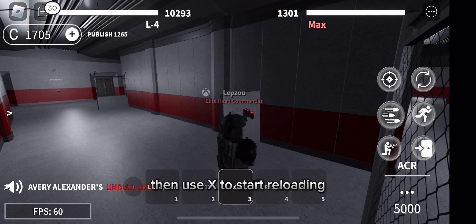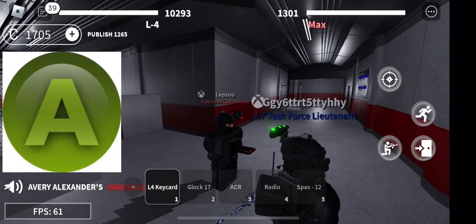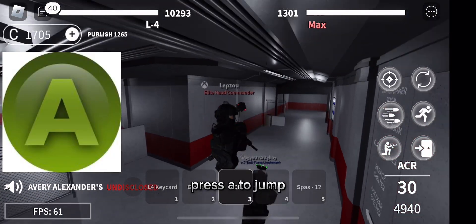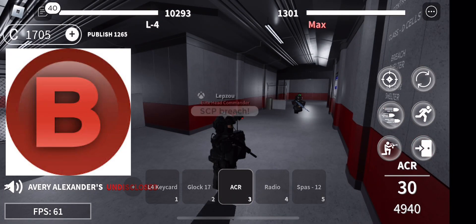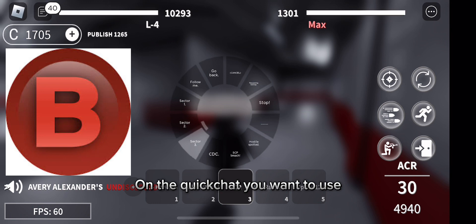Use X to start recording. Press A to jump. Hold B to access the quickshot menu, then release B on the quickshot you want to use.